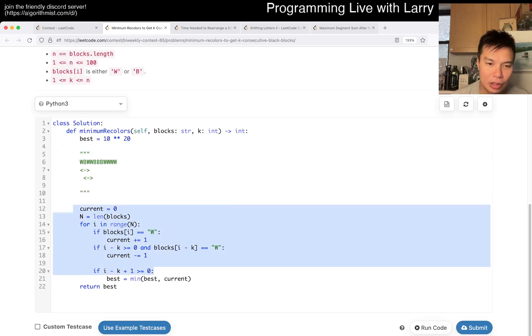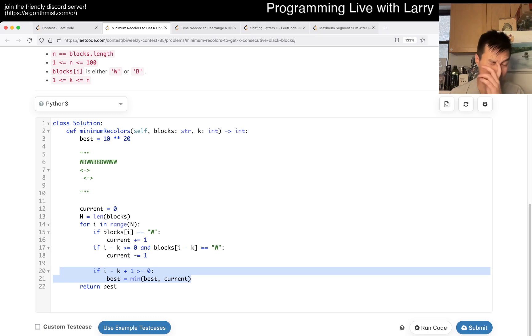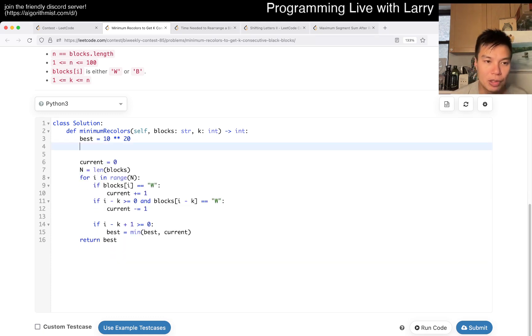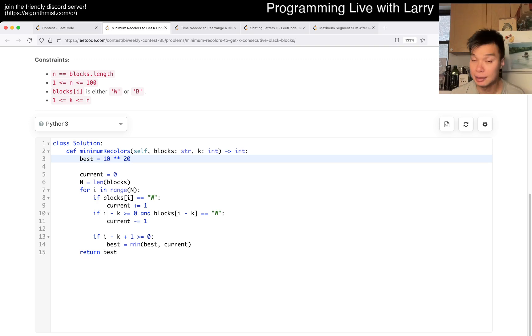So this is the code — I check if a block is white and otherwise take the minimum of the number of white blocks, which is basically what the problem asks for. This runs in linear time with constant space. I submitted it live during the contest — maybe a dubious decision — but hit the like button, subscribe, and join me on Discord to watch me submit live.